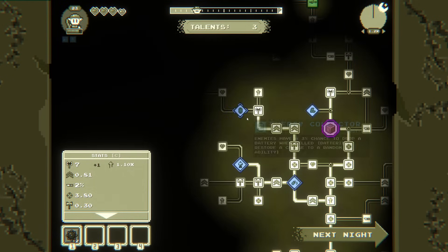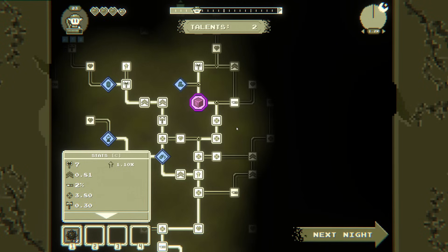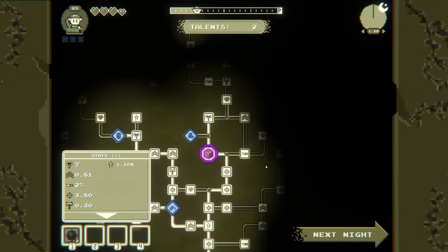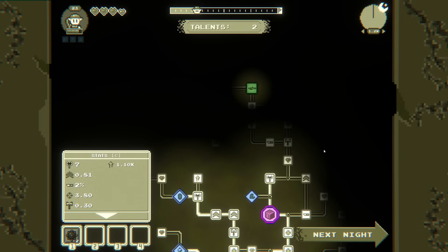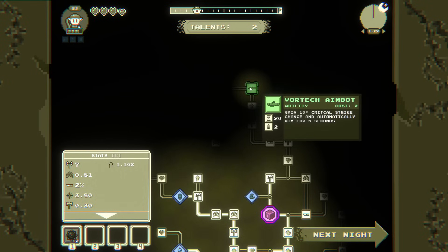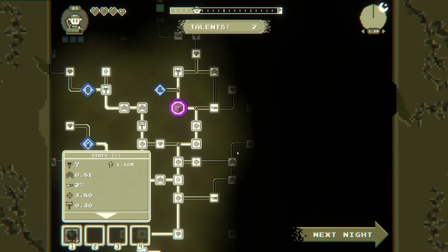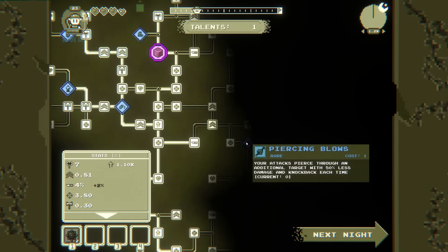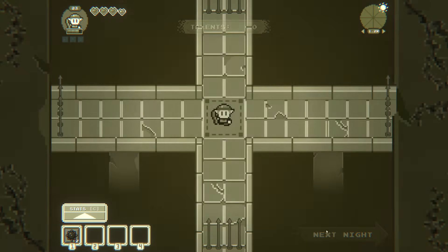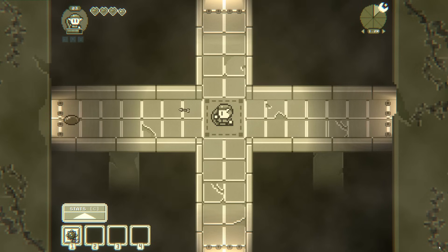We'll take the damage increase, the chance for the battery so we can get another trap. I guess I should be putting the traps out on the ground because they do stay between nights. And automatically aim — how much do I care about that? Piercing blows are very, very good. Being able to pierce through an enemy, we can get our kind of standard setup stuff.